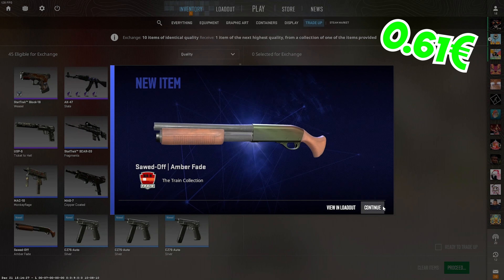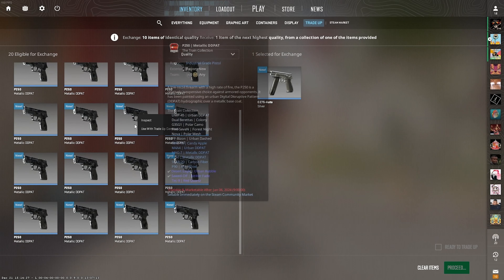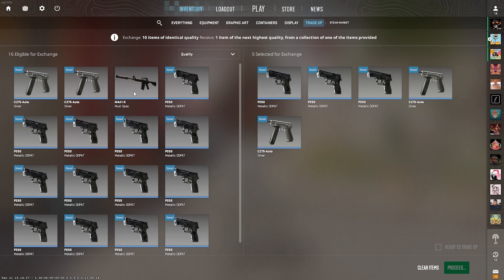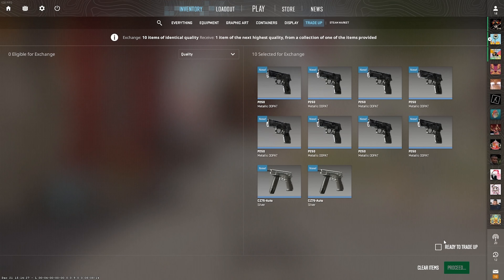Let's see if we can get the ancient collection here. Another ember from the train collection. Let's try to mix it up with the positions for the C-set.